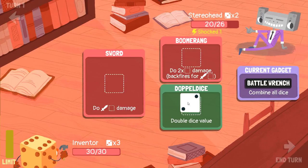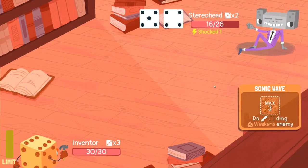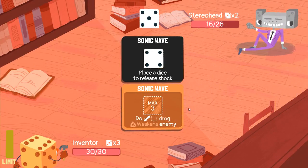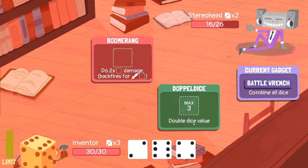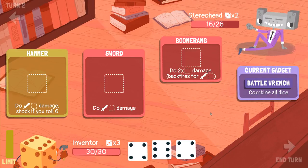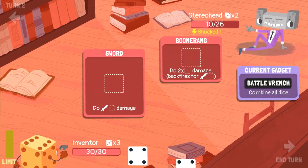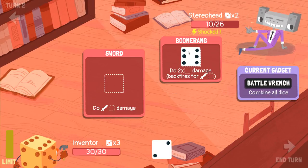We'll use their doppel dice and the sword — look at that, 10 damage straight up. We could have boomeranged, but I didn't have any armor up and I didn't really want to take any big hits. I guess double this — swing with the old hammer for that. If we combine all the dice we could just kill him, but we take six damage. I'm not sure if I want that.